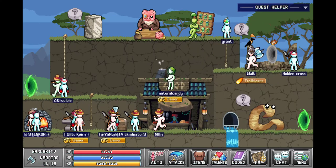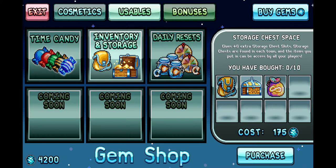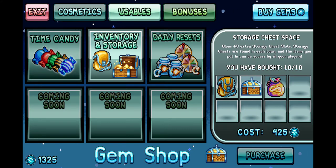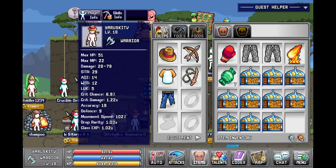Now that we got it, let's buy some space. So the storage chest is 175 gems. Oh wait, it goes up each time. It's not cool. We'll just max it out — that cost alone was like 3000 gems. Not sure if that's even worth it.